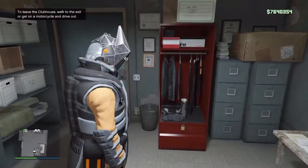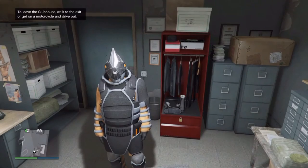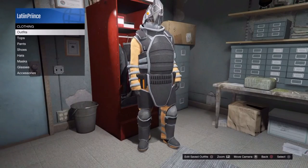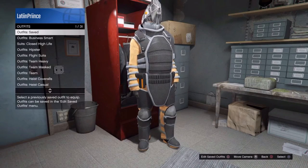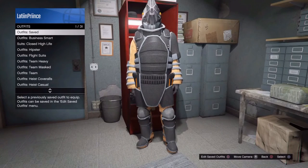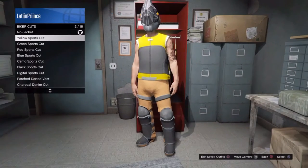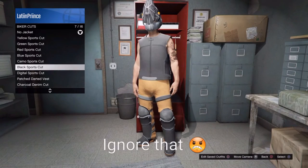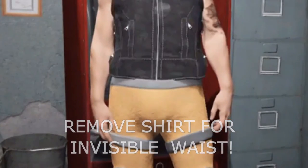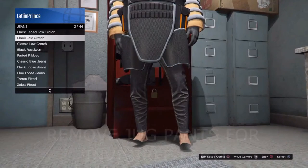This outfit is awesome. You can have invincible feet, invincible waist — if you remove the shirt you'll see in a second. You can remove the helmet, the top, the bottom, the shoes. Usually when you get an outfit like this and you remove one piece, sometimes it just comes completely off. But here you can remove the shirt and you have the invisible waist, as you've seen in the clip.